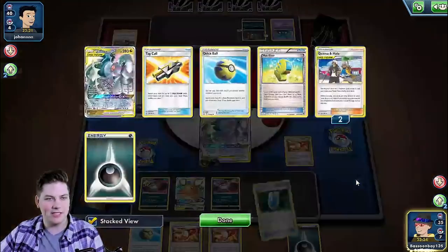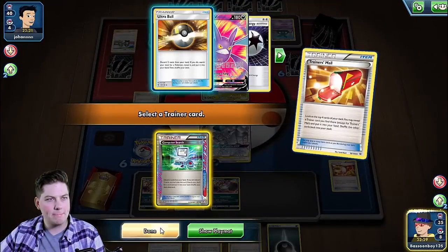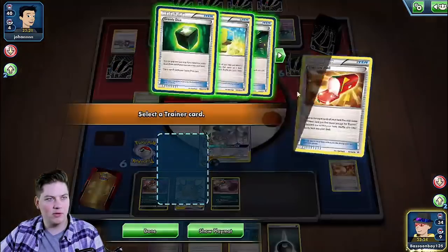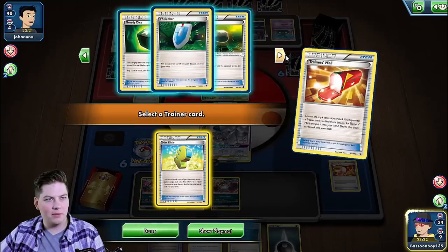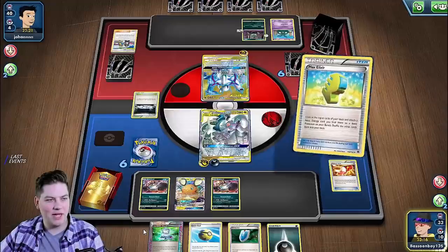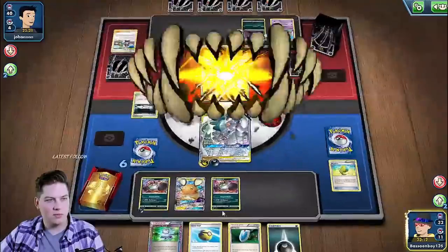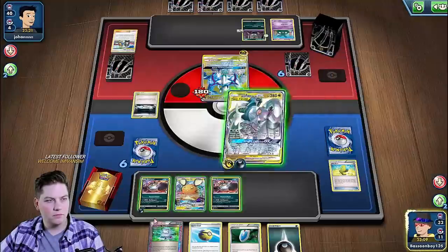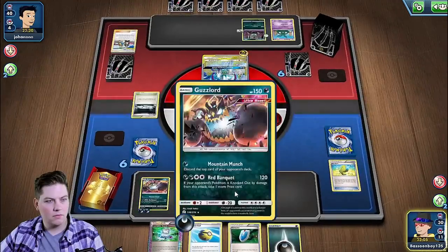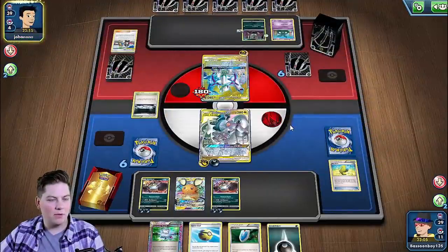I think we take the VS Seeker. Actually VS Seeker is insane here because we can get the Guzmahala. We want one Max Elixir to hit — there's never going to be a better time to use the Max Elixir. We do get it. And then we're going to split Ultimate Ray first, split the energy. And then we're going to go there with a Red Banquet on the next turn.